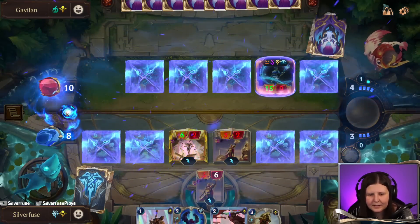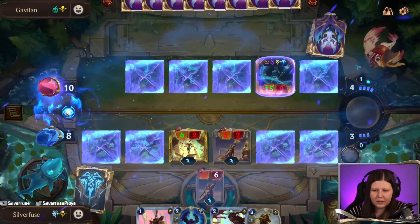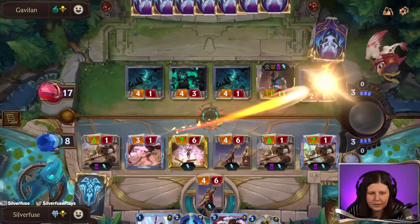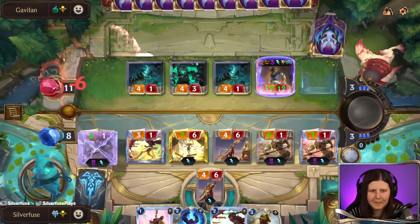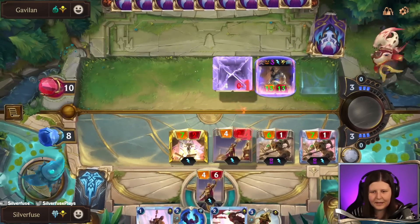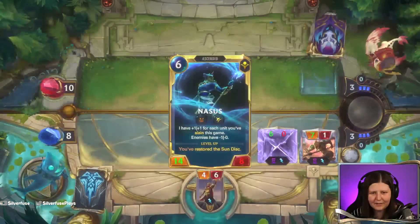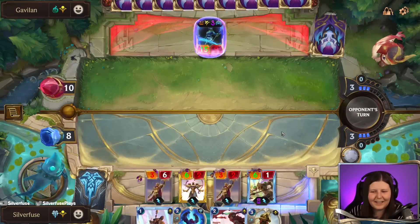Big Nasus. We have ways to block the Nasus — they don't have an Atrocity. Maybe we kind of pretend that we have one, which is kind of funny. Maybe I'll just top deck it like a good player would. Maybe they found it. Now for the sweet Nasus level-up animation — honestly, I don't get tired of this one. I love just the blue. Yeah, I love it.